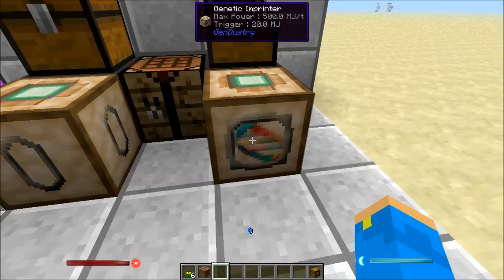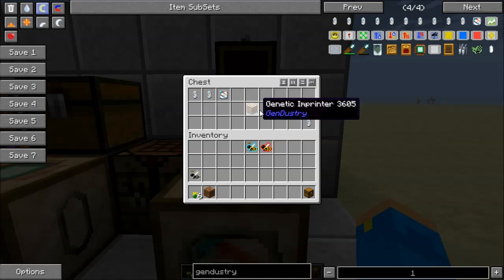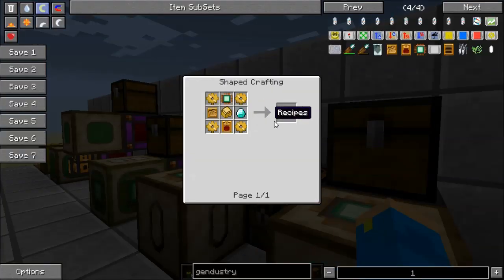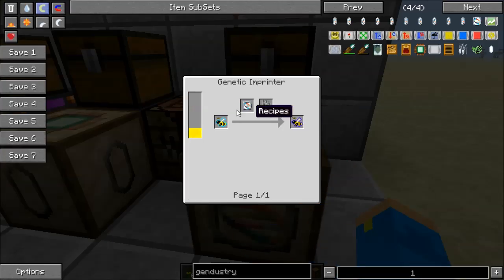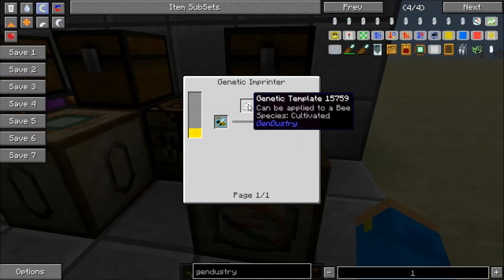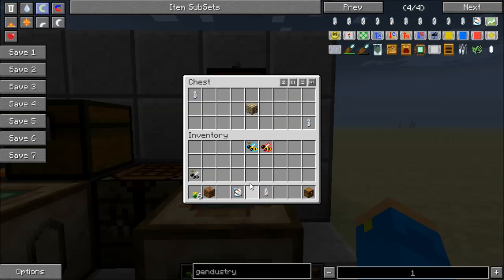Next is the genetic imprinter. This machine takes a genetic template. The recipe is very similar to the genetic sampler — it requires another bee receptacle instead of a diamond. The genetic template holds gene samples, and we add those gene samples by crafting them onto it. The template itself requires a diamond, 4 tin, and 4 redstone. Genetic samples can be added to any template — just combine them in the crafting table, and multiple samples can be added at once.